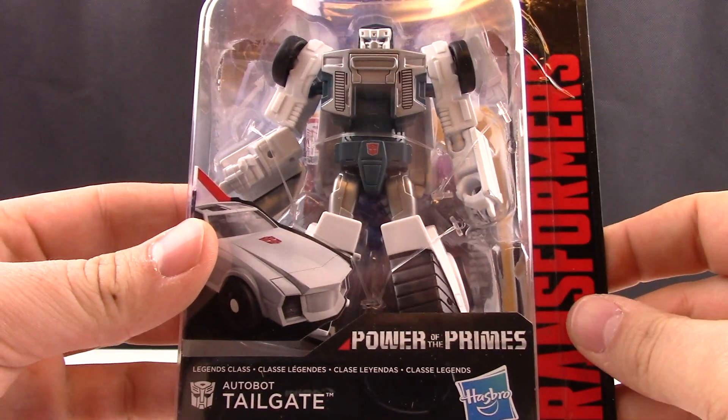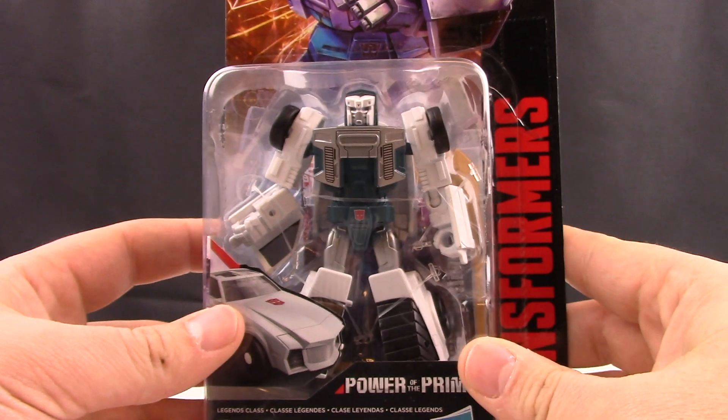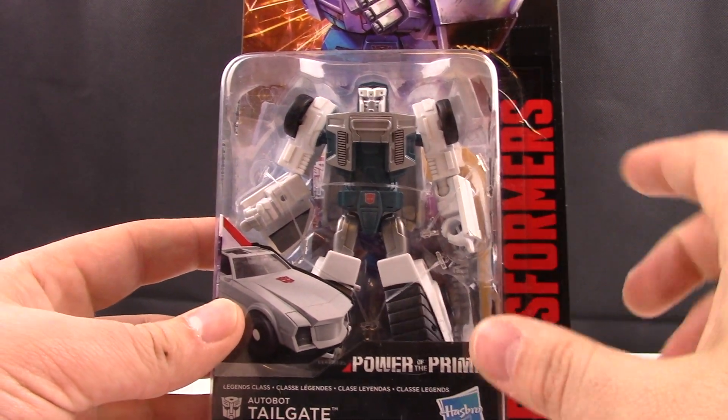Moving forward to take a closer look at the packaging, we see he is Autobot Tailgate, which is one of the Legend Class figures. This figure is a heavy repaint with a little bit of remold of the Legend Class Windcharger we received earlier in Wave 1.